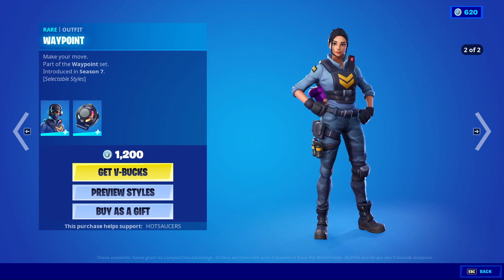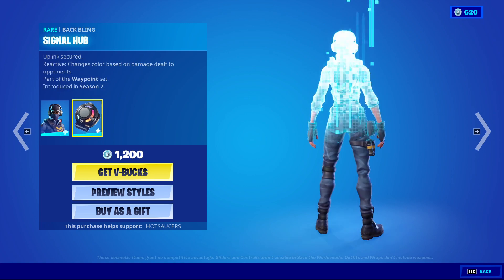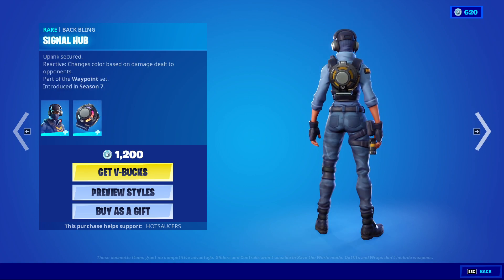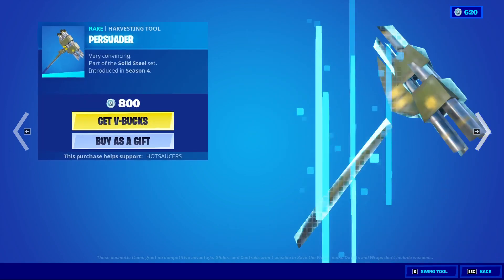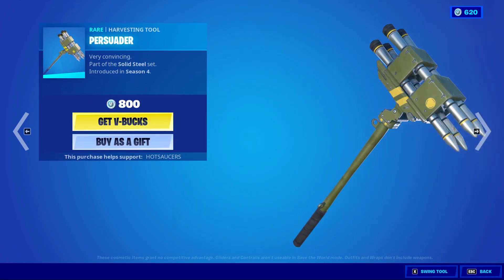Waypoint with her helmet-off style, or Mask Off style. Bad bling is Signal Hub — it is Reactive, I do believe. Full Tilt — the Naruto run — very cool. We have Persuader, a very cool harvesting tool.